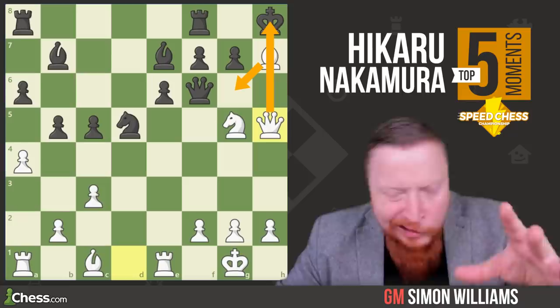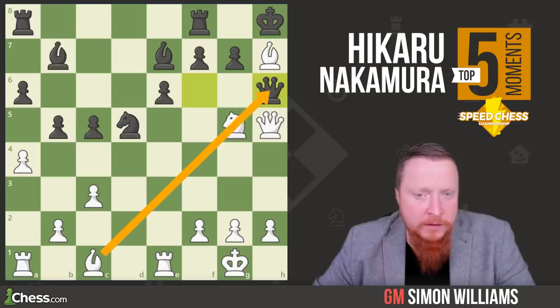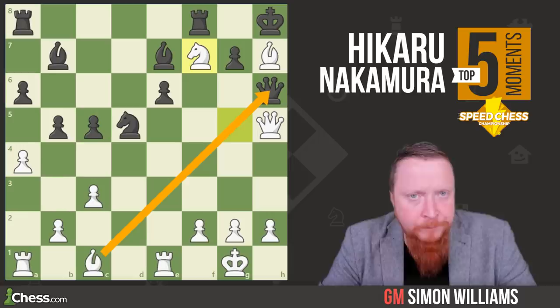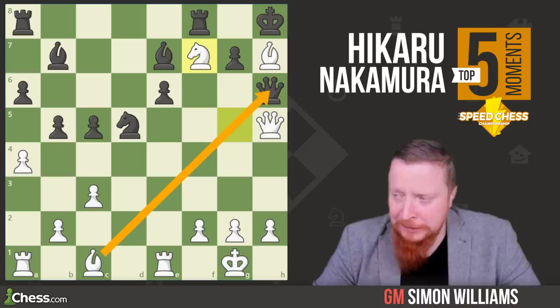I call that a bit of an ambush! Then the queen comes in to h7. Black can't really defend with queen h6 because the bishop on c1 also participates in the attack, and knight to f7 check unleashes that one, winning the queen, winning the game. So if Hikaru offers you a pawn, be careful. If something's too good to be true, it's normally not true — just remember that little one.